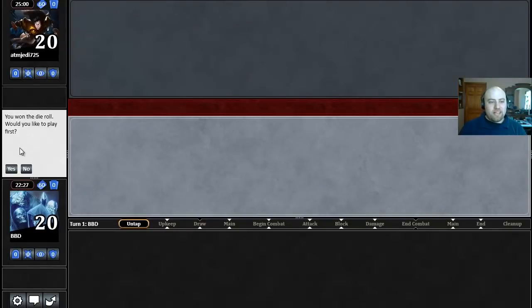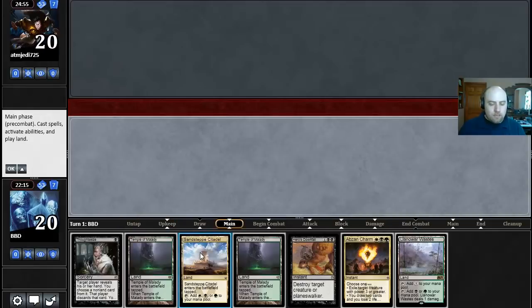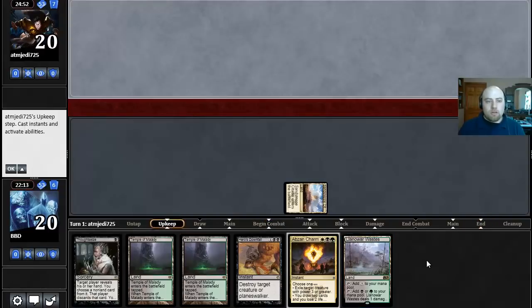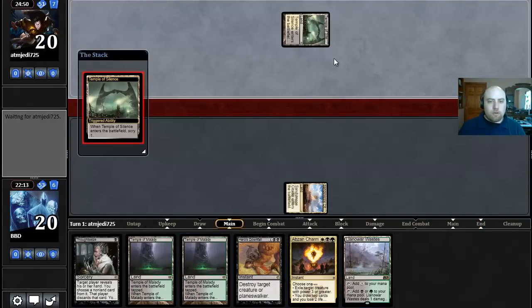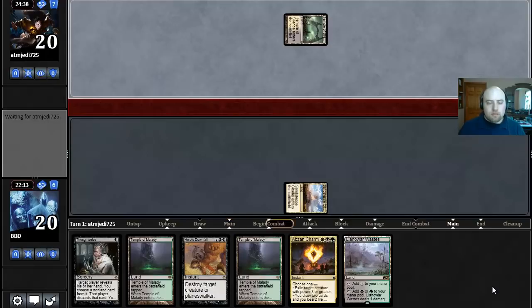We are back for round number three. We won the die roll so we'll play first. This hand has multiple colors of mana — three colors to be exact. We have a Sandstep Citadel, a Thoughtseize, a couple removal spells, and Abzan Charm can draw us more cards. This is definitely a keep. We'll leave the Sandstep Citadel. There's no reason to Thoughtseize an unknown opponent or to play and scry because we don't know what we're looking for.